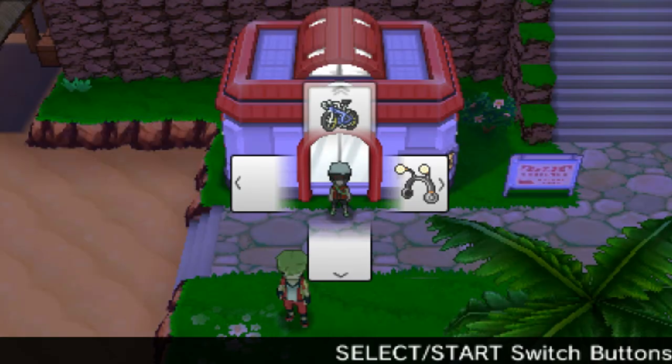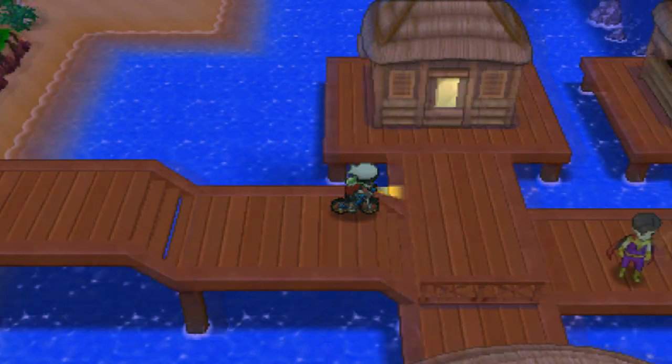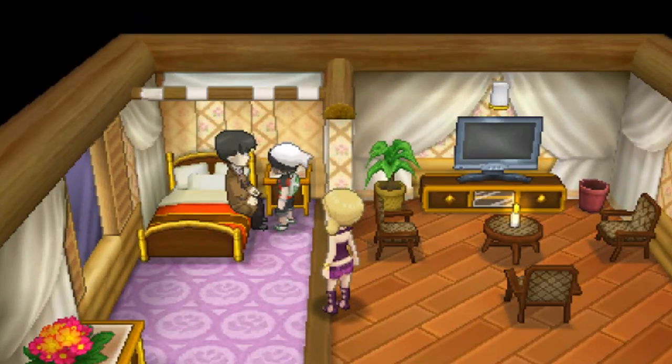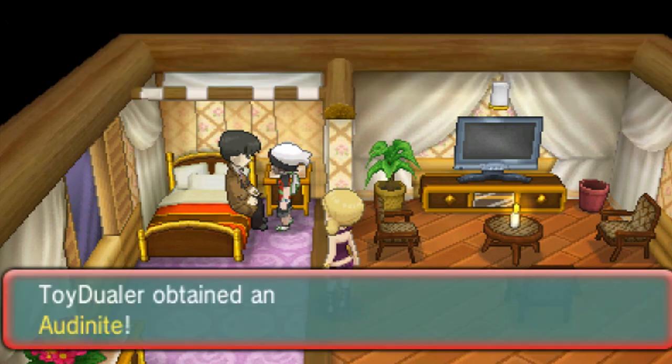Next up, we're going for the Audinite. First, you've got to go to the Battle Resort, and then go up and make a right. Keep heading right until you find a house, go inside, and you're going to see Looker. Looker's here in the Hoenn region and he really has no idea what's going on, so in his confusion he's just going to give you the Audinite.